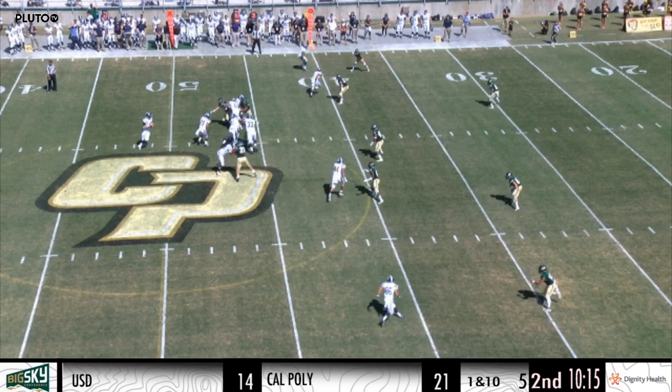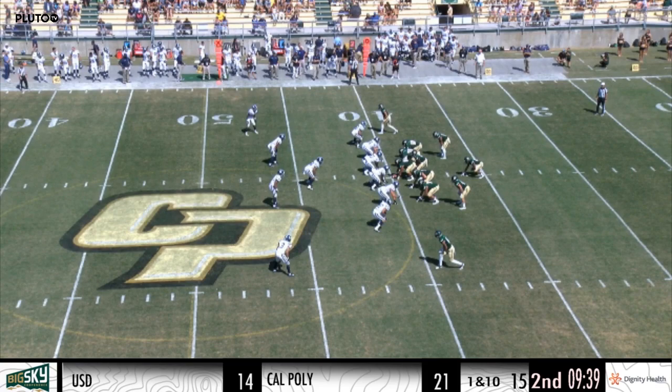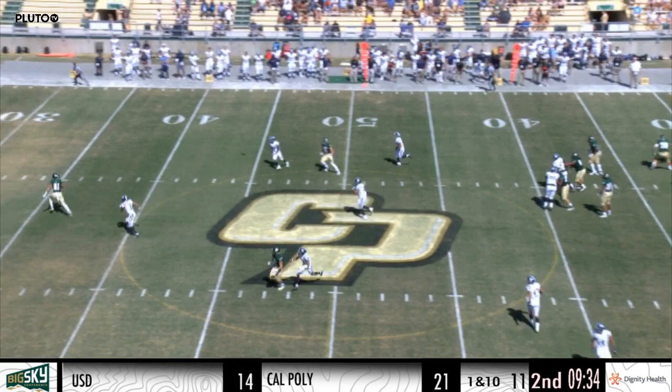They line it up wide, 2-by-2. Sunette comes out of the shotgun. Martinez, the featured back on third and four. He has plenty of time. Dumps it over the middle. It's intercepted — Matt Shotwell. San Diego's kind of moving up and down the field. A defense with 10 of 11 starters — were you concerned about that early in the game? Second and nine.